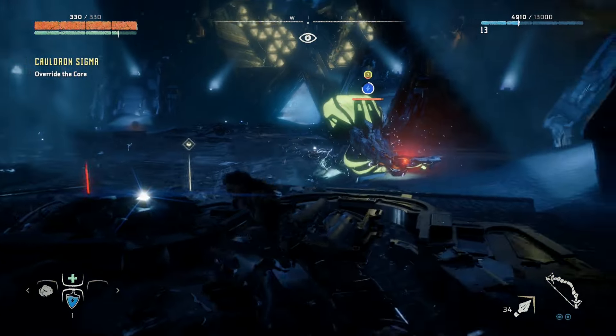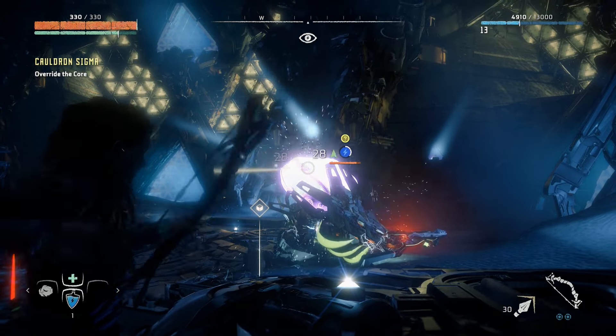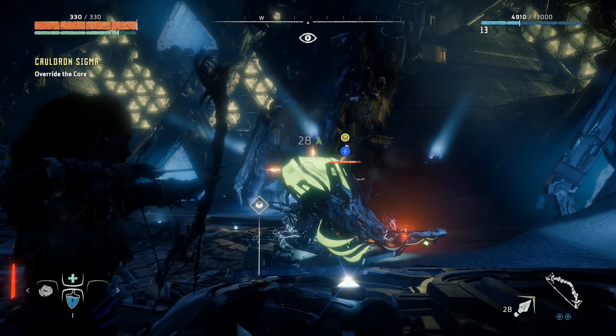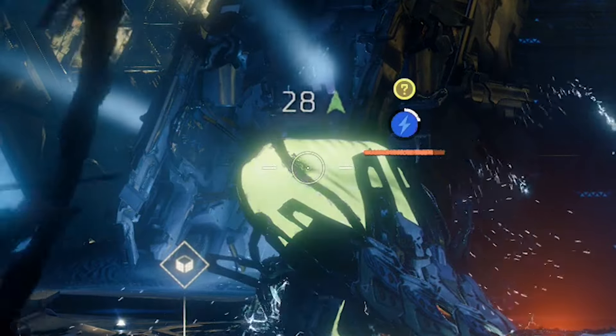The easiest way I found to take out the Fire Bellowback is to lure it into one of the traps, and when it's down just light it up and aim for the sacs above and below it. As you can see right here, I'm doing a constant 28 points of damage — I don't have a special bow or any mods equipped.